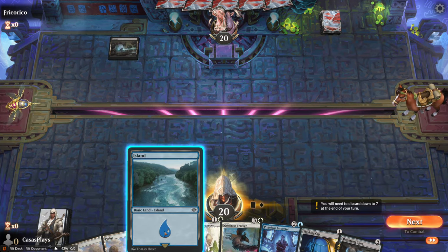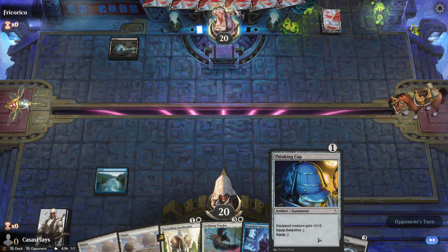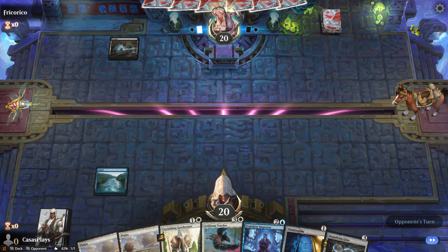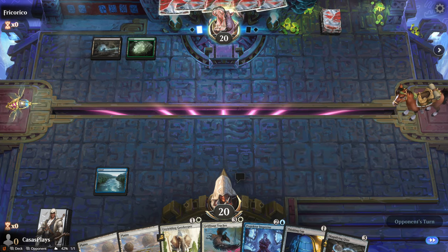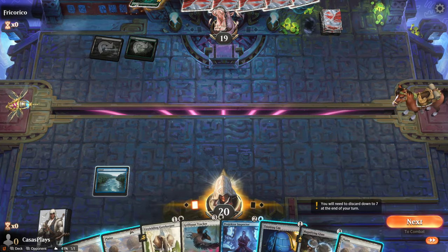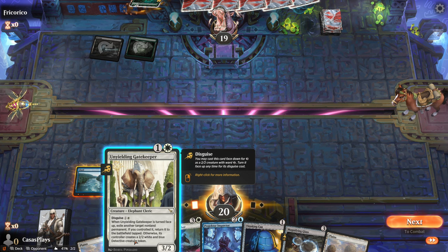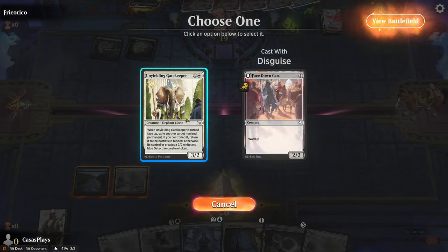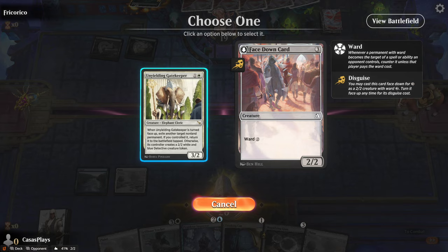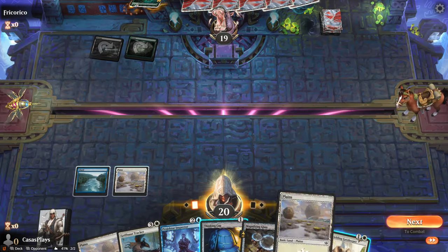Let's see what we got here. Let's throw down an island and I'll hold for there for now. I could throw down the Thinking Cap but if we were playing against a green deck... When it is turned face up, exile another target creature or non-land permanent. How much do you need to ward it? I think you need three. We're going to hold.